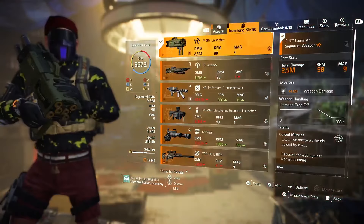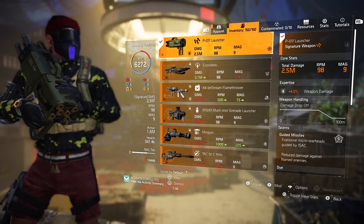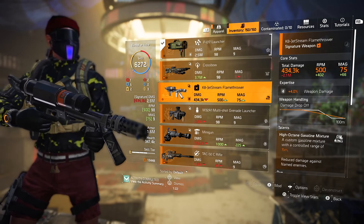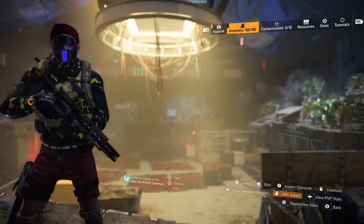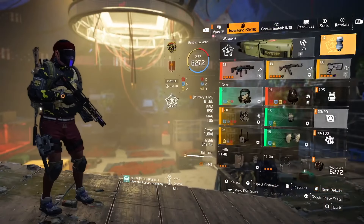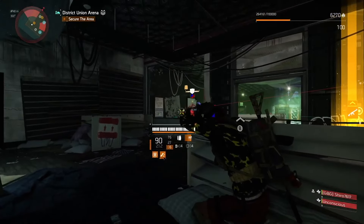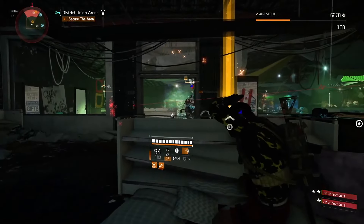Without wasting your precious time, let's dive in. For specialization I'm using Technician. Technician specialization gives us an extra skill tier, and it's really important in PvP to reach the 3 skill tier mark to take out skill build runners with your jammer pulses. If there are no skill build runners in Conflict or DZ, use Firewall specialization — Flamethrower is still broken in Conflict, and Medkit will provide decent armor regen per second. It depends on the situation you're in.